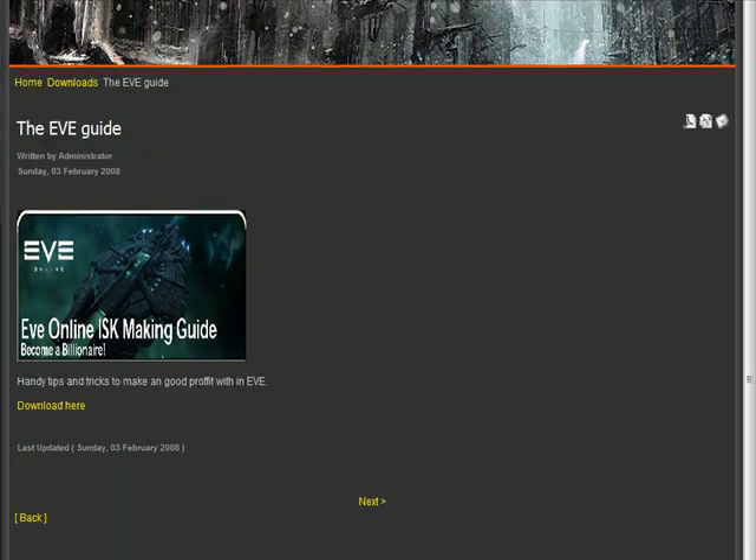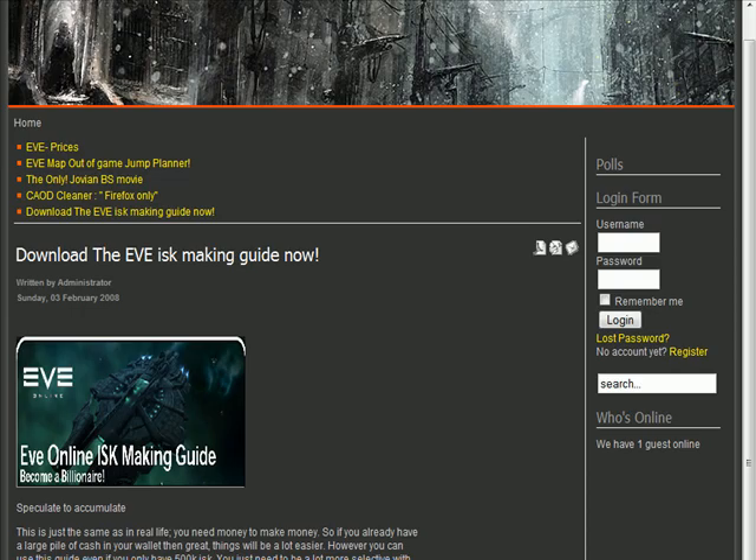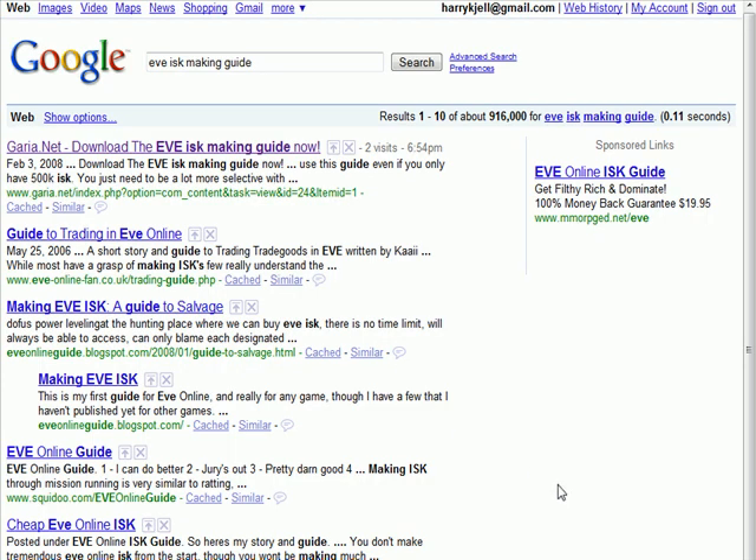So we click there, download here — got an EVE guide PDF that we're actually downloading right now. And these guides that are free on the web, sure they're free, but the information you're getting is not very hearty — it's nothing that you can really grasp onto and learn from.